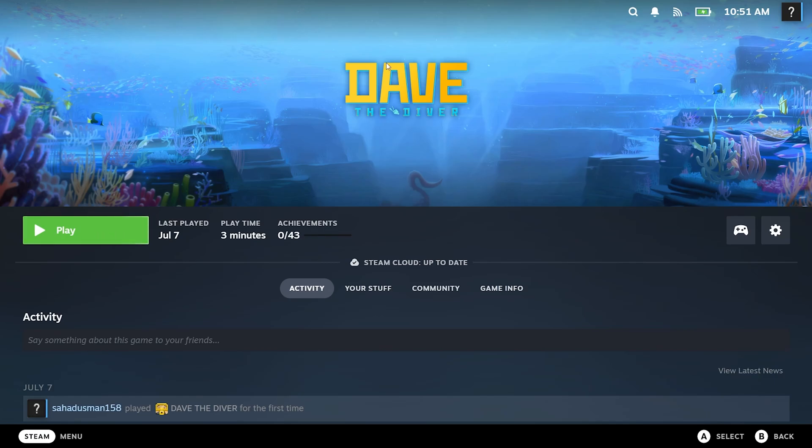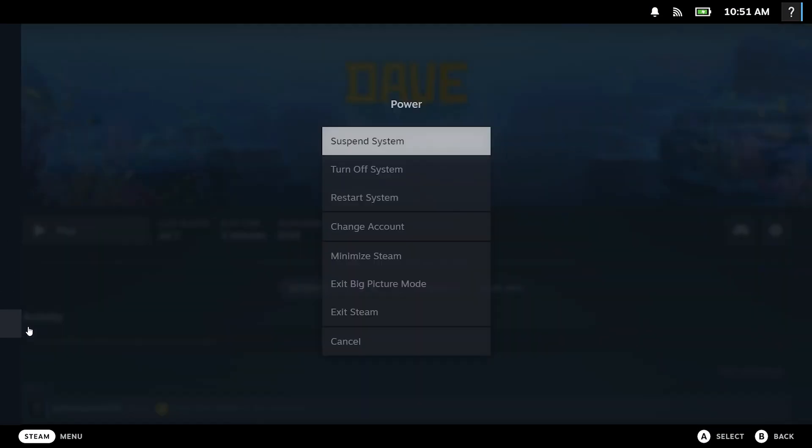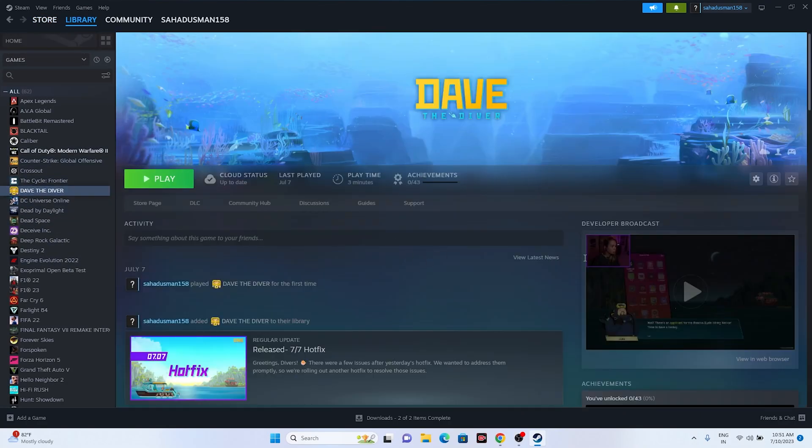To exit Big Picture Mode, go to the menu and then to the Power option. You will see an option to 'Exit Big Picture Mode' — just click on that. Now you are back in Steam and you can go to the library, find Dave the Diver, and launch the game.